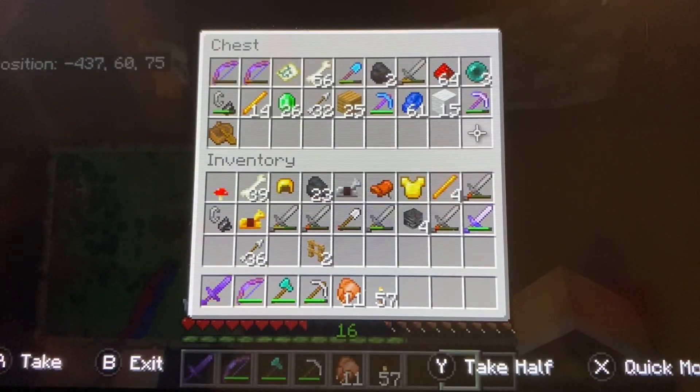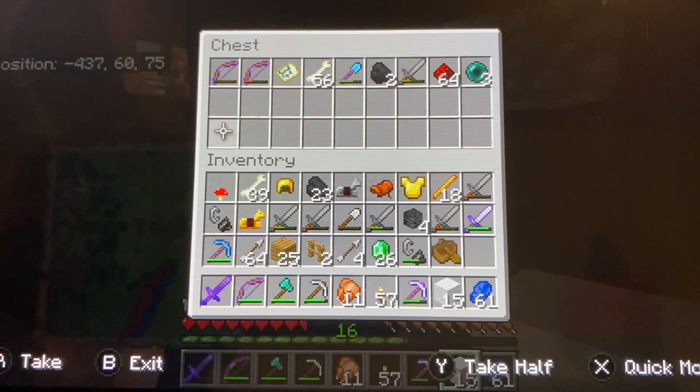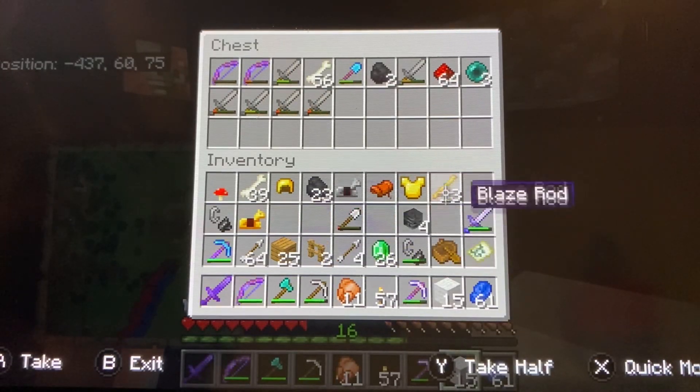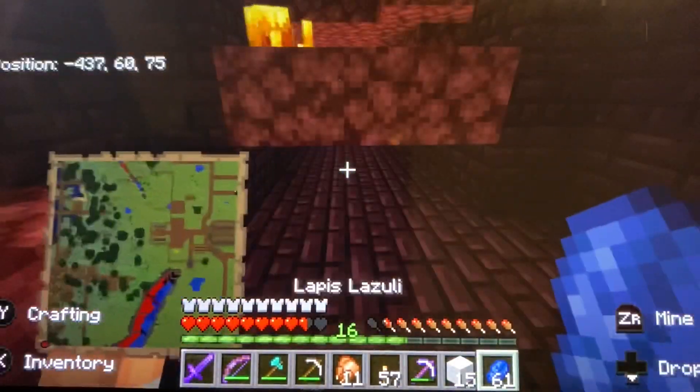Now I put all our stuff away just in case — all the times we died in this world were in the Nether. We don't need all this Wither Skeleton junk in here. Everything else we're still keeping. There's also an extra set of arrows we don't need. Let's get out of here.